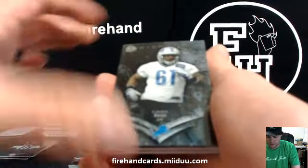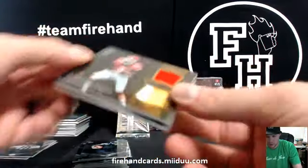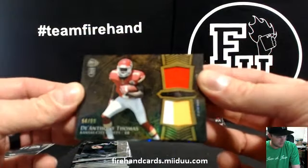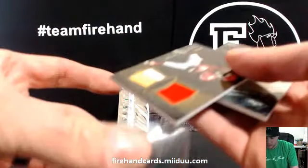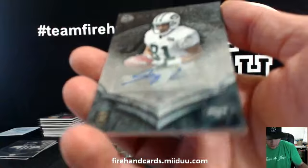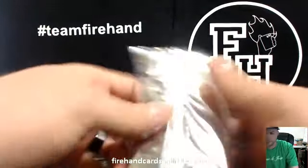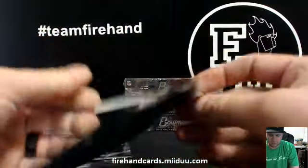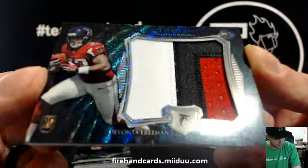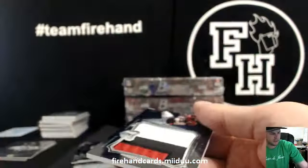Bruce Ellington, Niners. Karan Reid, Lions. And Paul Richardson, Seahawks. For the Chiefs: D'Anthony Thomas dual patch gold to 99, for Scotchy. And the autograph for the Jets: Shaq Evans. Jumbo patch — Devontae Freeman all over this box, third card of the break. The Falcons Freeman, LJ Maya. Nice three-color.